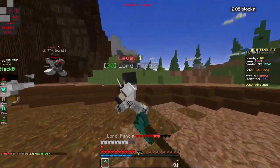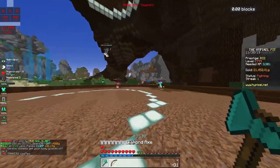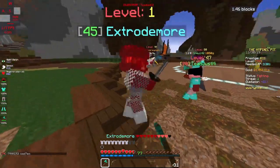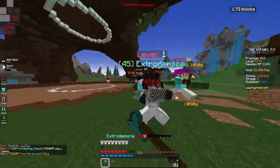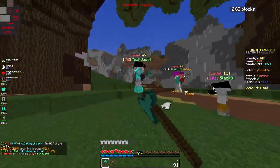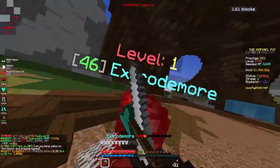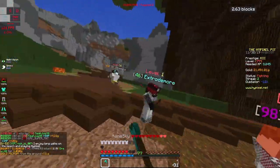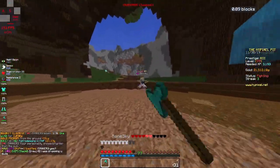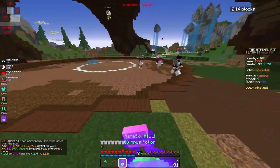I'm just gonna find a person. As you can see it's sticking to 2.8. We're gonna team with that guy because he's chill. I'm trying to hit from far away but I can't seem to reach. I think the max block distance is 3 - let's see if we get it from here. Yeah, it seems like it's staying at 2.8.